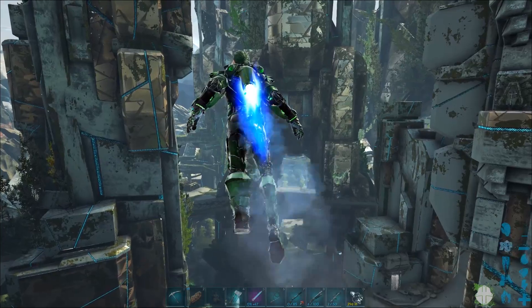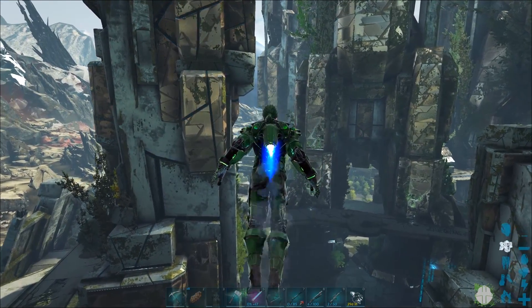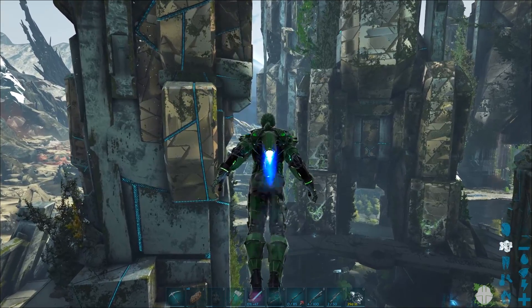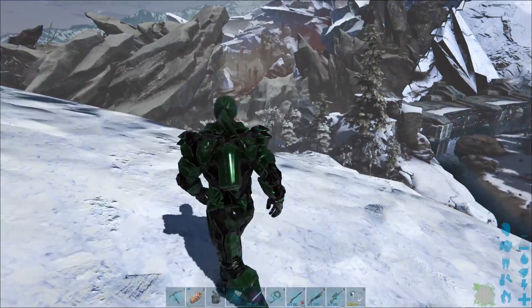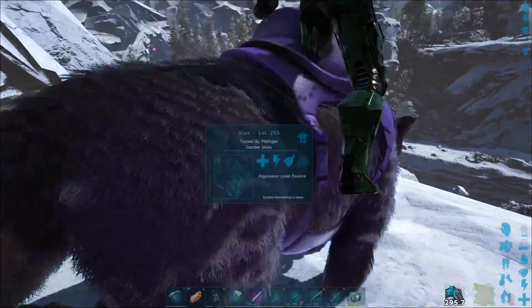Now we're going to fly over to the frost biome and then we're going to go see if we can find ourselves a Managarmr. Now that we're over inside the frost biome, it's just a matter of time until you see one of these things. You want to make sure that when you do see one of these things, that you're riding something.